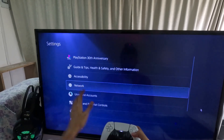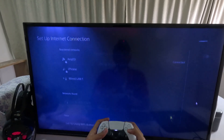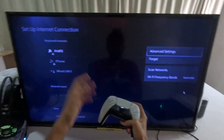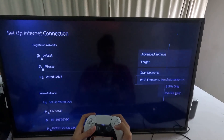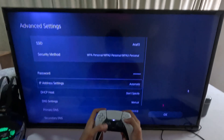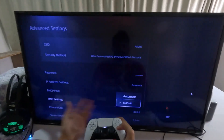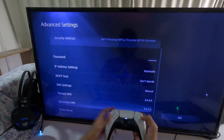Then go back to the main Settings screen. This is a really important part: select Network, choose Settings, and go to Setup Internet Connection. Once there, press the Options button on your internet connection to access Advanced Settings. Choose frequency set to Automatic, then go into Advanced Settings and select DNS Settings and change it to Manual.